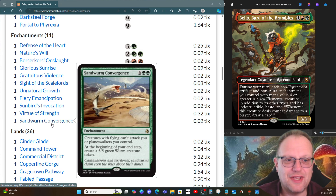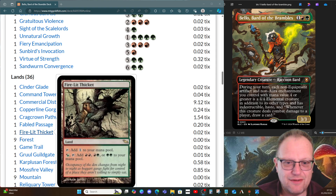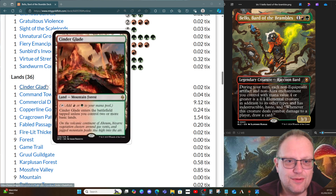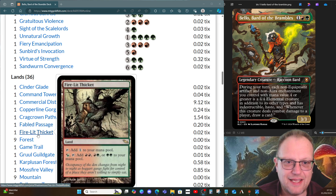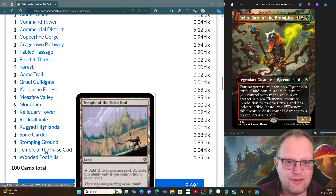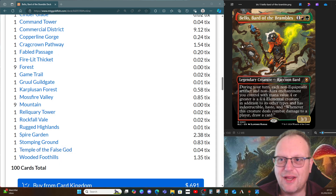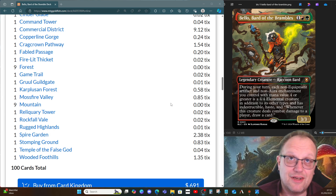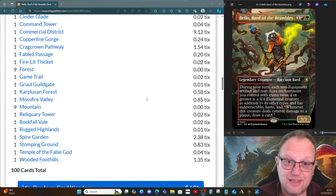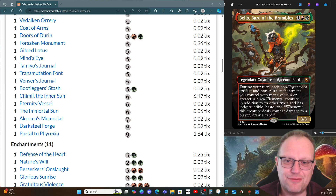Land-wise: nine Forests, nine Mountains, and then all the other red-green lands you can think of. Fabled Passage to fetch them out. We have Temple of the False God and Reliquary Tower — I was concerned about how to get these four-mana or four-plus artifacts and enchantments into play without discarding them, but Reliquary Tower helps with that. It's a lot better now that I've read the cards properly.